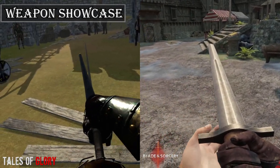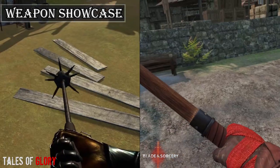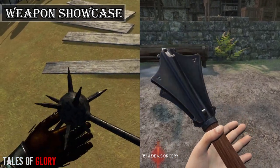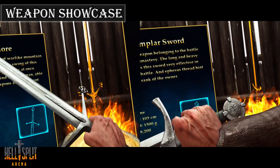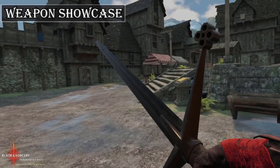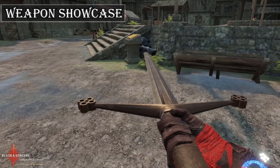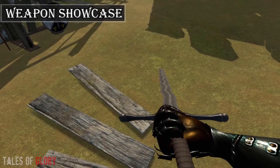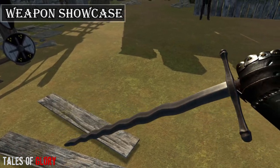Looking at the weapons from a graphical point of view, we'll have to consider what engine the games are running on. Blade & Sorcery and Tales of Glory are both running on Unity, while Hellsplit Arena is on Unreal Engine. With that, Hellsplit has much better visuals on their weapons from the simple fact that the game renders weapons at a better graphical level. Blade & Sorcery comes in second with very clean weapon models that look tailored and near to life. Tales of Glory, though it sports more weapon options, some weapons can look a little clunky and slightly off proportion.